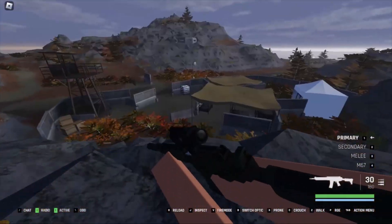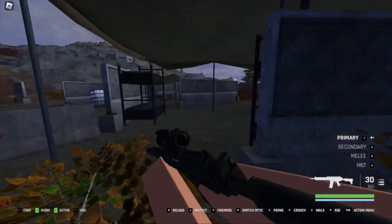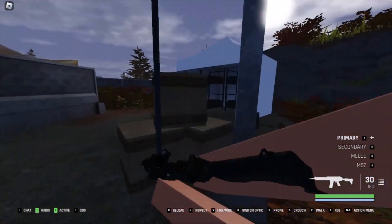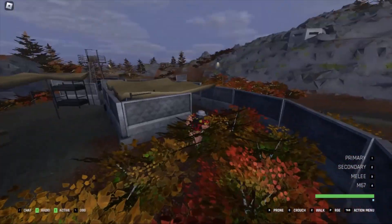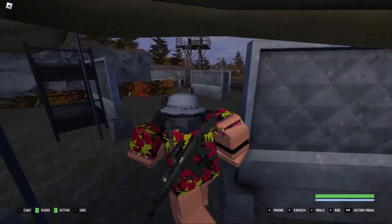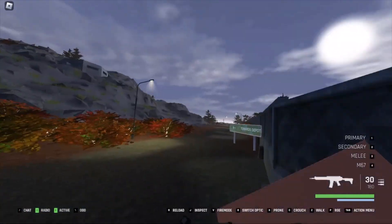I think they're called pillboxes? Or bunkers? I don't remember. I think they're more so bunkers — more like the World War II bunkers. A little outpost area. I gotta love how the uniform glitch is still bugged due to Roblox, so I still have no pants, but that's fine. At least I got the shirt going on, right?